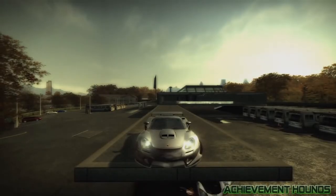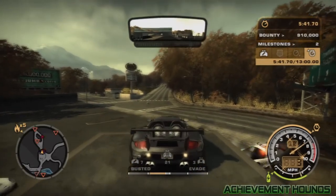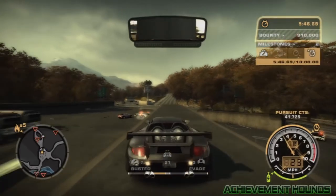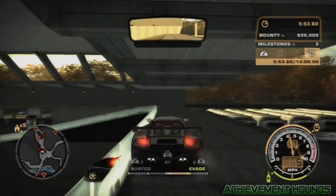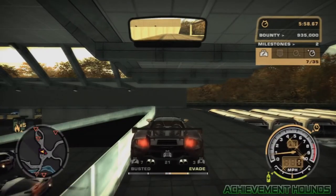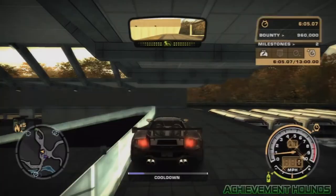I fast-forward to where my milestones are actually completed. To get the cops off of you, just back up right here, go right here, get all up against that glass, get in the middle, and then just park. Now if anybody comes up the ramp, go the opposite direction of them and they'll pretty much always wreck, because they're trying to take the turn towards you too wide and they'll flip off the edge.